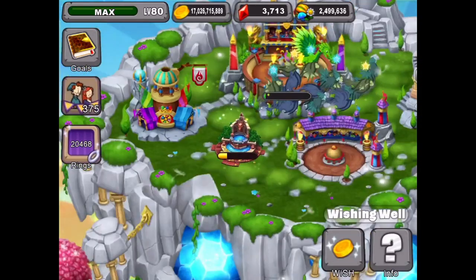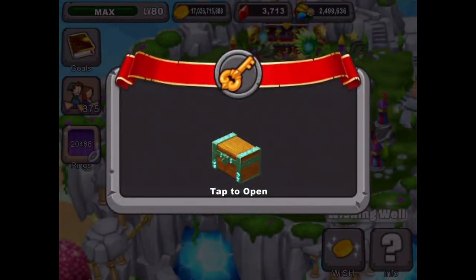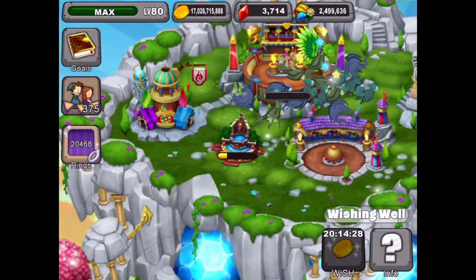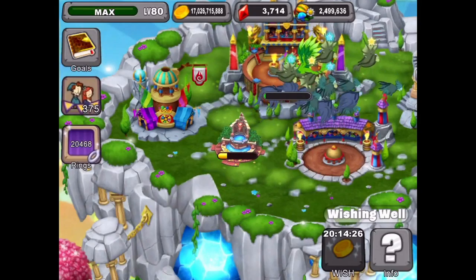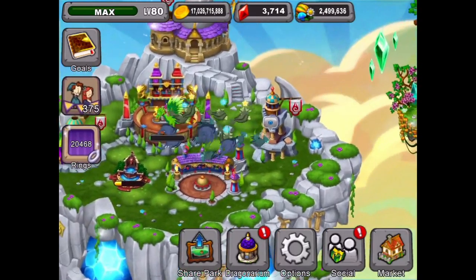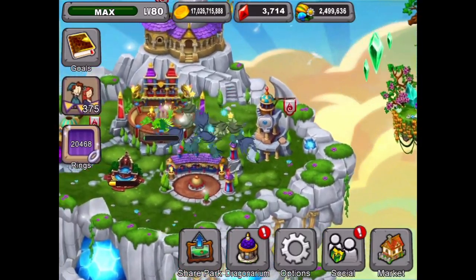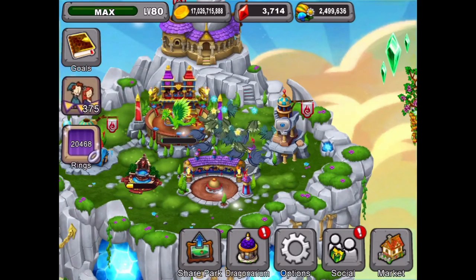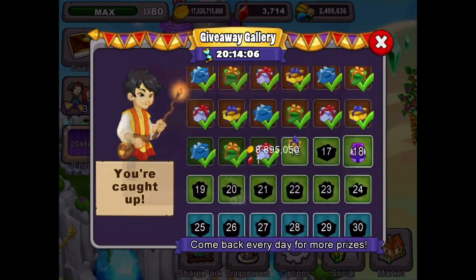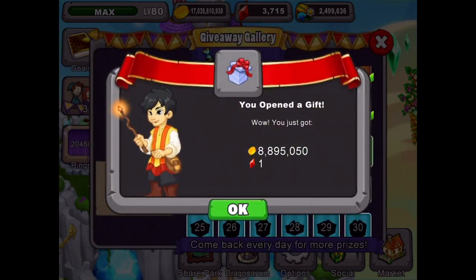We still got our Fate's dragon parade going on here, which is pretty awesome. Let's do our wishing well - we got a prize in our wishing well! One gem - awesome. Every once in a while you get a prize from the wishing well, that's very cool. Our prize for today in the giveaway gallery is 100 rings.